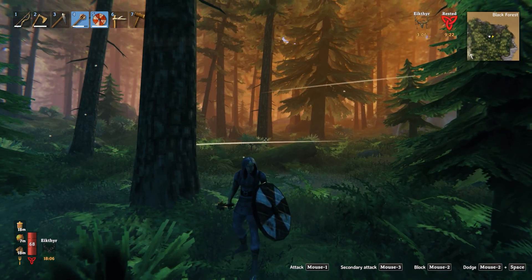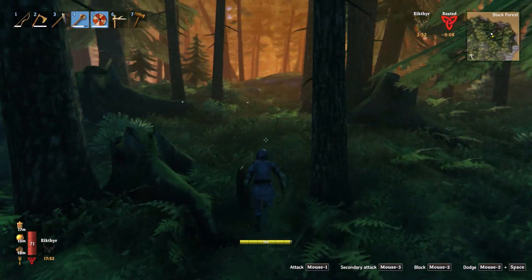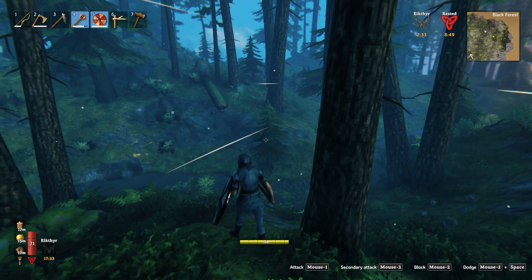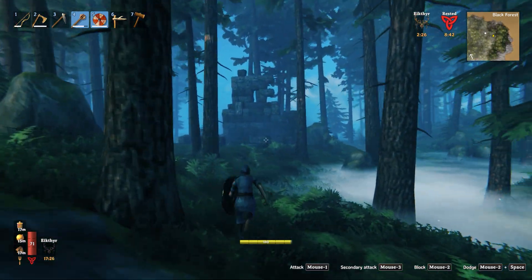So how to find the Elder in Valheim? You can see I'm inside the Black Forest right now. You have to be inside the Black Forest. You can only find it inside a Cave in Black Forest, or you can find it inside a building, like this building right there.